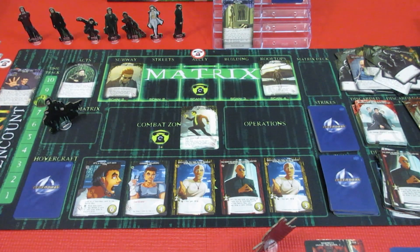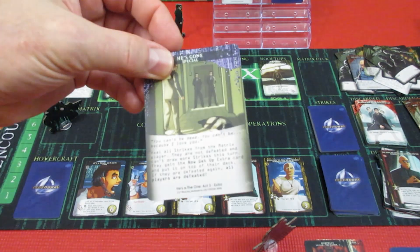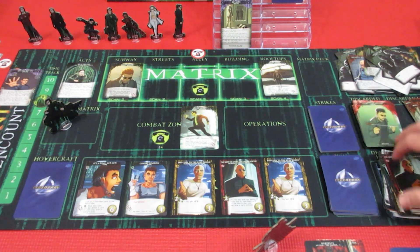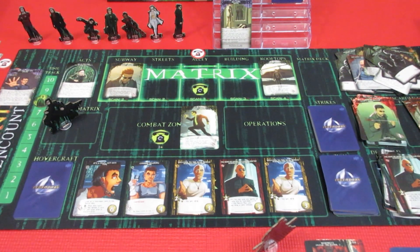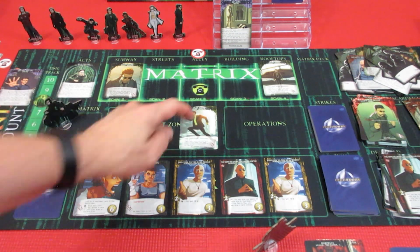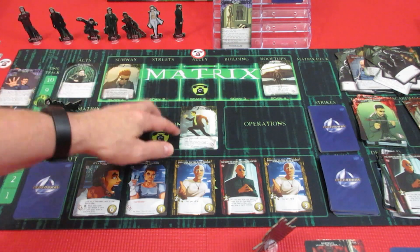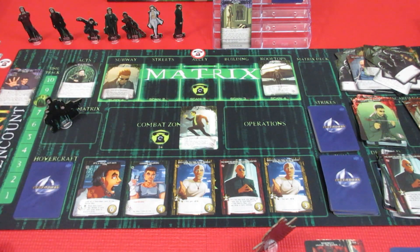Neo gets the 'Now Get Up' card, which is 5 recruit and 5 attack - it goes on top of Neo's deck. So Neo is not quite dead. He comes back to life somehow miraculously. We have Agent Smith still pounding on him and it looks like Brown is close behind. And Neo stands back up.